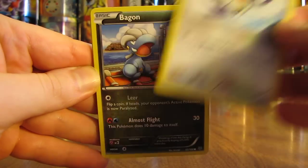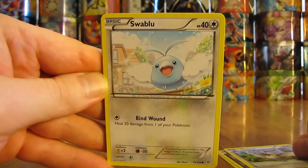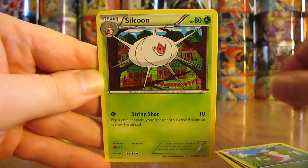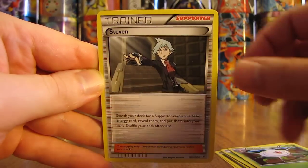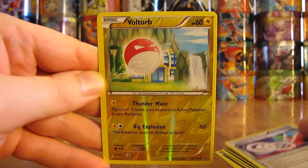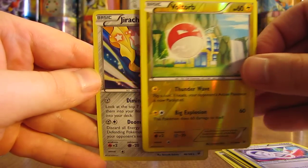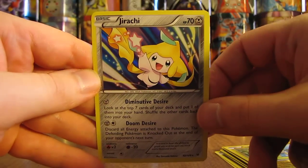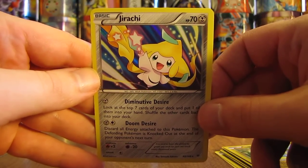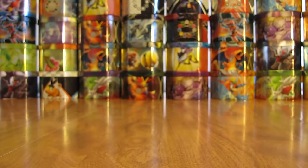Here we have a Taillow, Bagon, Pidove, Swablu, Wurmple, Silcoon, Steven, Gallade Spirit Link, a Reverse Holo Voltorb which is a common card, and the rare in this pack is a Jirachi Holo. Another Pokemon I'm a fan of — a legendary Pokemon, Jirachi. I was just talking about not getting any Holofoil cards and there's one right there.